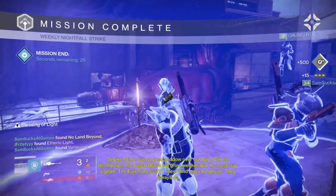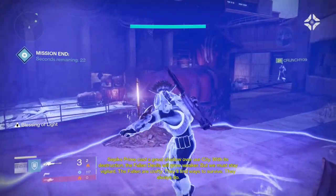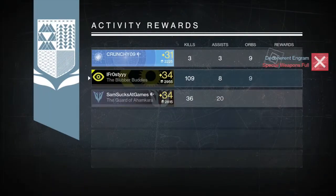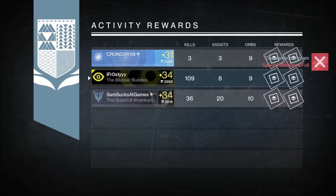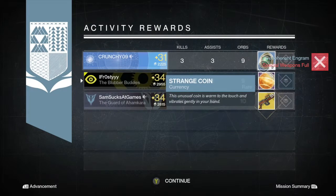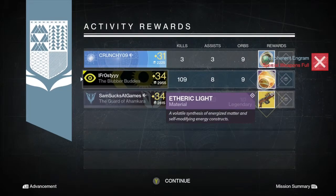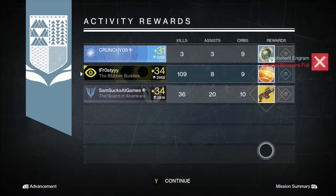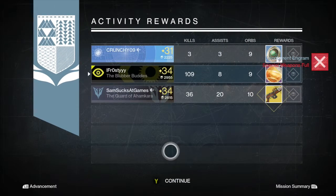Let's see what I can get on my Titan. Looks like we are picking up some Etheric Light on my Titan, with a drop of No Land Beyond from Sam Sucks at Games and a few strange coins for Crunchy09. I just wanted to thank you guys for watching, and remember to follow the link in the description to follow my Twitter. Thanks guys, peace out.